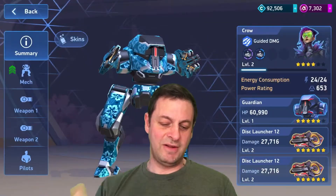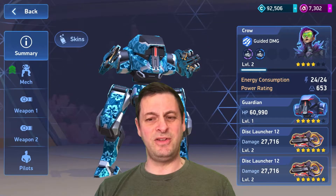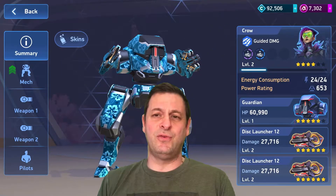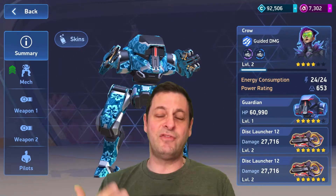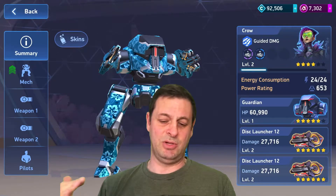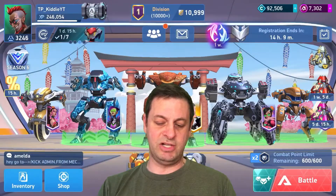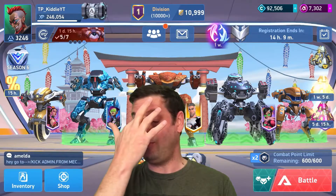Then we've got the Guardian — not the best one to have with the Dislaunchers, but that's all I've got available. I can't afford an Aries, or I've got an Aries but it's just too weak at the moment. Two Dislauncher 12s on that, they're both six stars, really really good — that's probably my most powerful weapon.